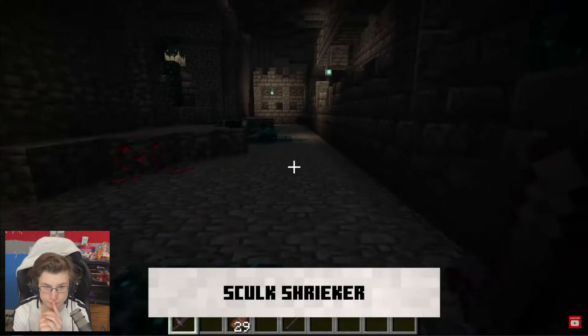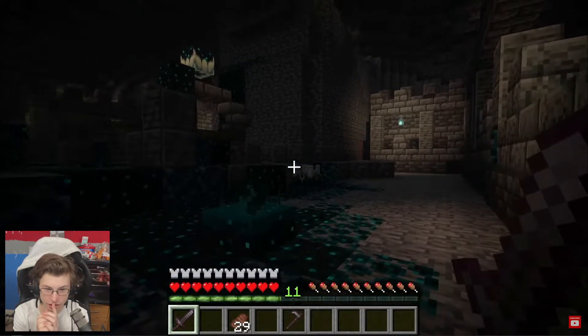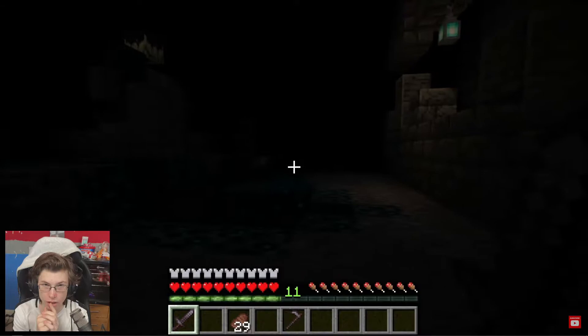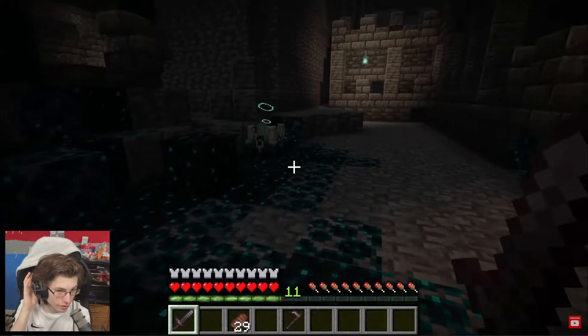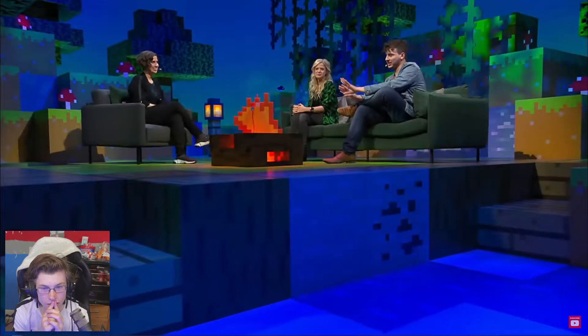Then we have the Skulk Shrieker. When this block is activated, it gives that really scary shriek sound, and it also gives a darkness effect — a pulsating darkness. That would be good for making something scary. You can even see that when you're sneaking and you step on a Skulk Sensor, even sneaking will activate it. Definitely not a friendly biome.